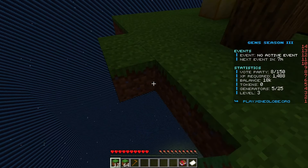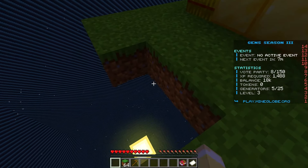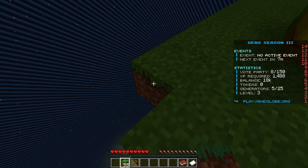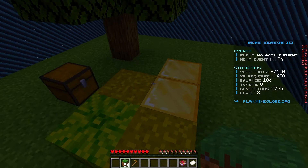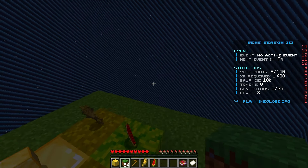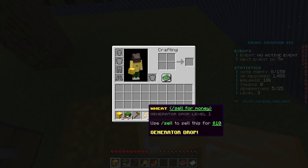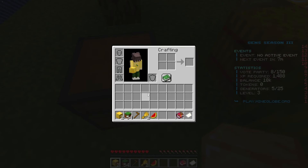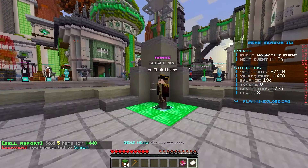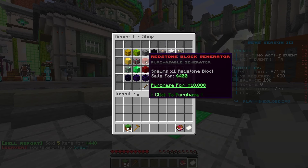I'm building out the island outline — one, two, three — getting a nice border going. Now we've got five generators placed. You can play it smart and get a ton of individual generators or get ones that sell for more. These wheat generators sell for ten dollars but the gold ones sell for 150, so I might head back to spawn and upgrade.